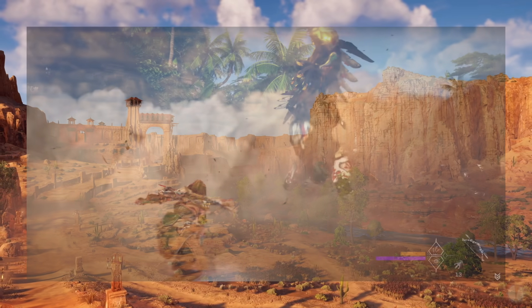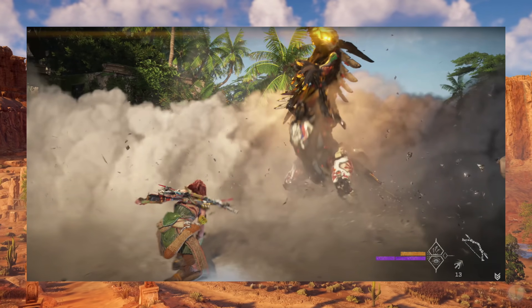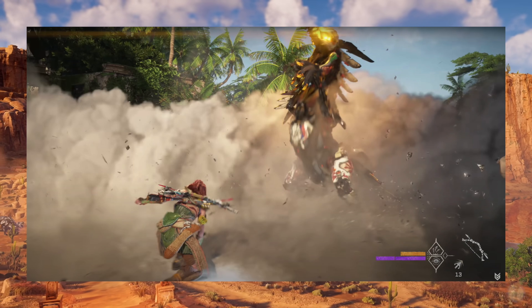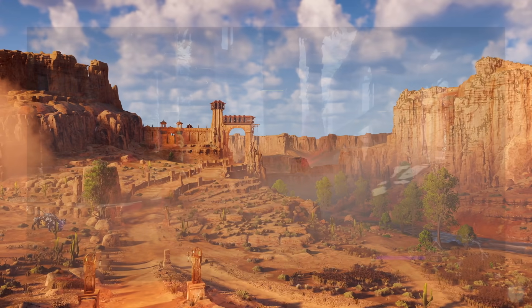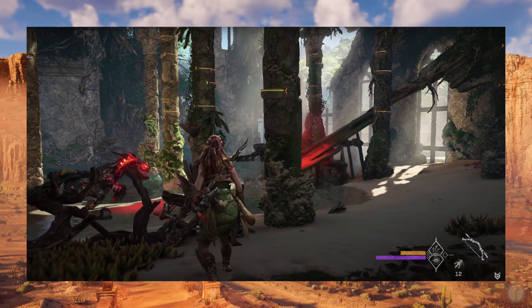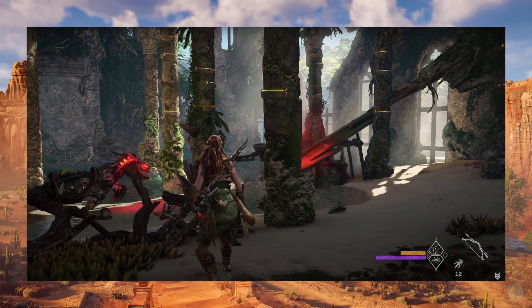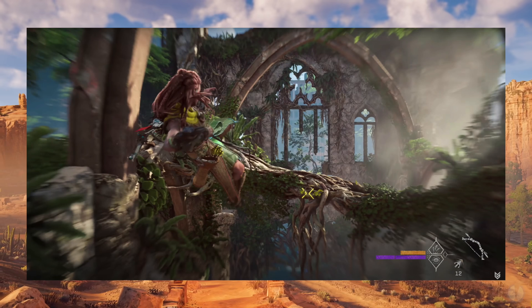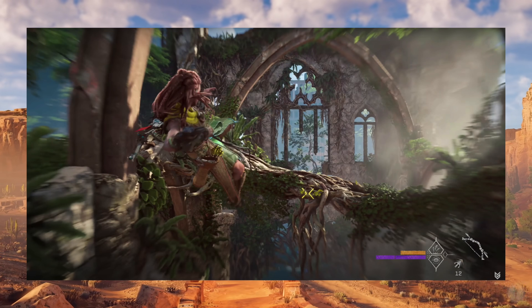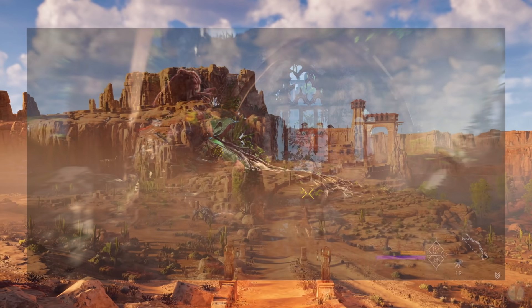In this encounter, using a smoke bomb, Aloy is able to temporarily blind the predators to begin her escape. As Aloy flees, we are shown how climbing and additional traversal will be different than before. Rather than simply looking for painted yellow ledges and handholds, your focus scan will let you know what areas are able to be climbed. Furthermore, we see a new tool — the Pull Caster — in action, allowing Aloy to attach and cling to vertical surfaces for faster movement or quick escapes.